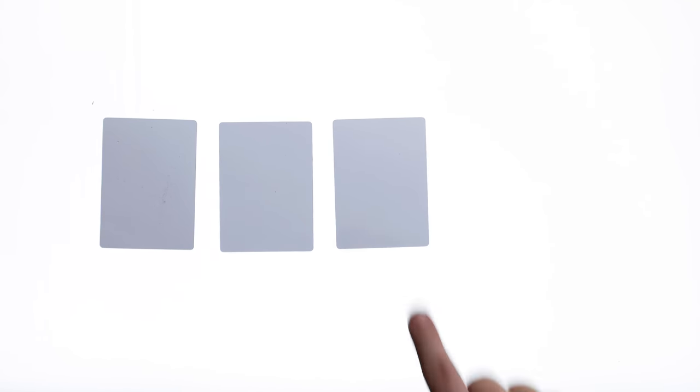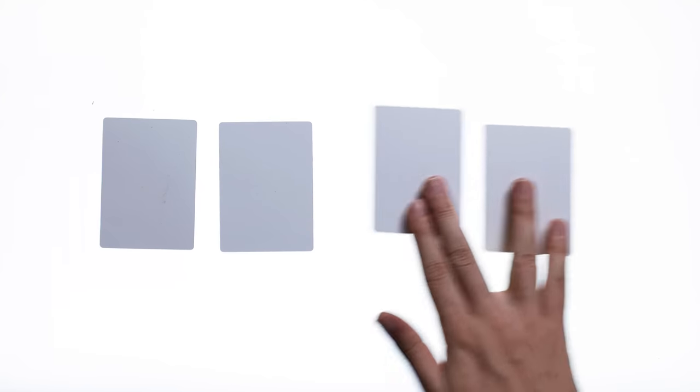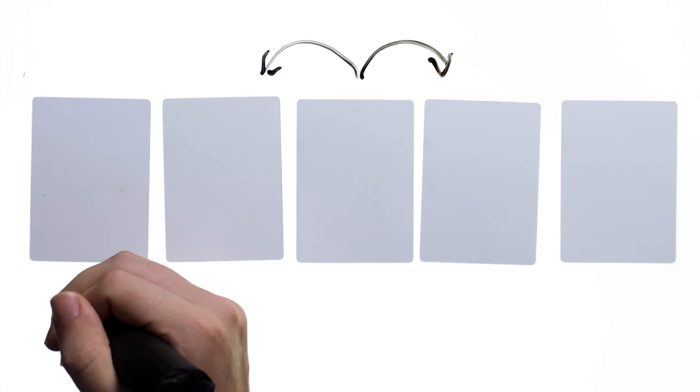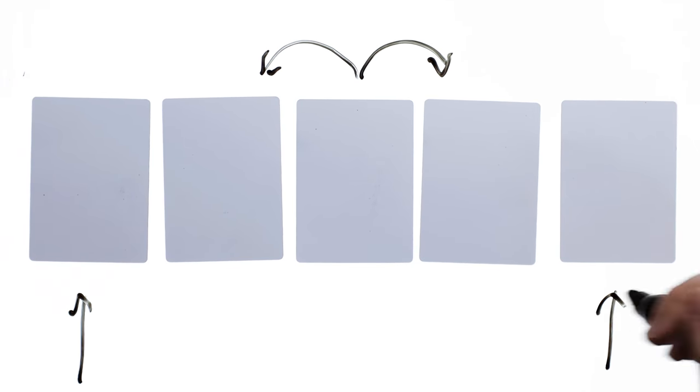In order to give us even more design space to work with, we decided to have the items lock into position after you buy them. So it doesn't just matter which items you have — it matters how you position them. We can make a card buff the things adjacent to it. We can have cards that target the leftmost or rightmost card you own. We could introduce effects that reposition cards around the board.